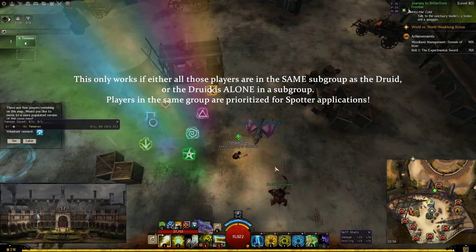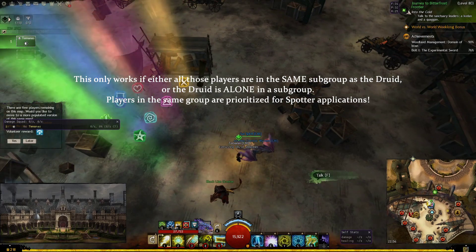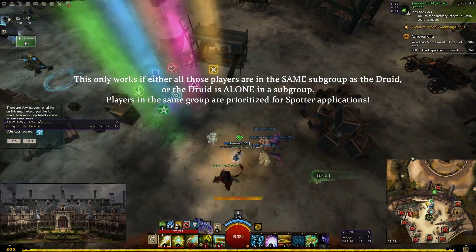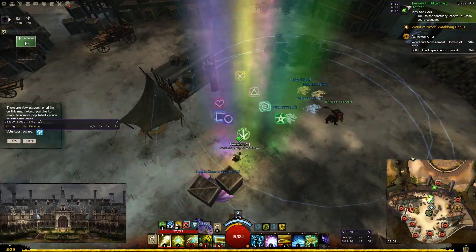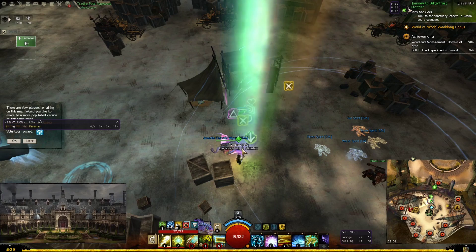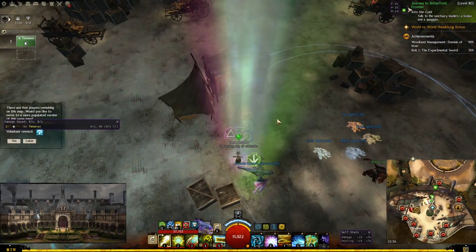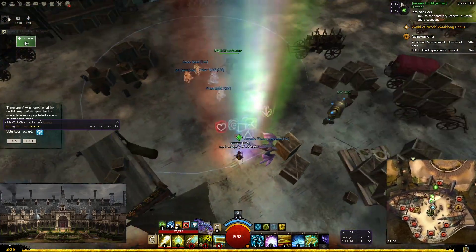We can go further — we can give it to 3 or 4 more allies by cycling through 12 players. Now, this is obviously not realistic in a raid, because in a raid the people will stack together, so who will get spotter is sort of random as long as you are moving around quite a bit.